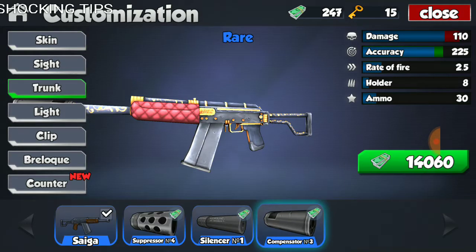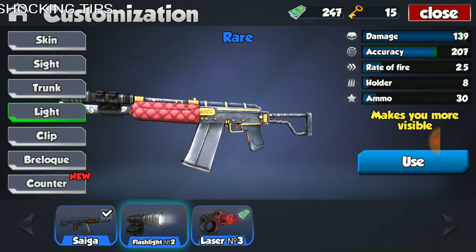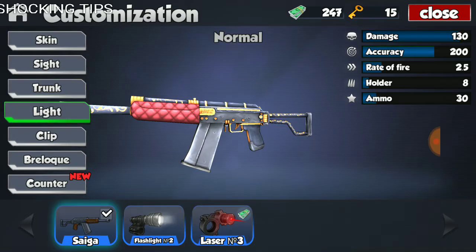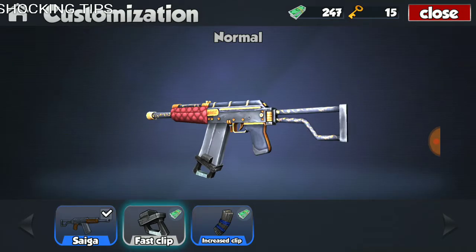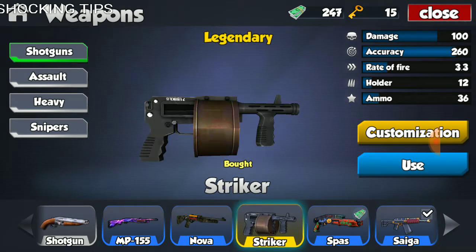Putting on the customizations for the Sega: if you put on the silencer, it takes the damage up to 156 and brings the accuracy down to 190. Then if you put the flashlight on, it takes the damage up to 139 on its own. Combined with the trunk and the flashlight, that would be 165 damage, and roughly 200 accuracy — so accuracy definitely doesn't go up that much. And then with the fast clip, fire rate goes up to 3.3. So those are the stats for a completely modified Sega, at least modified for damage, and that's what you want a shotgun to be.